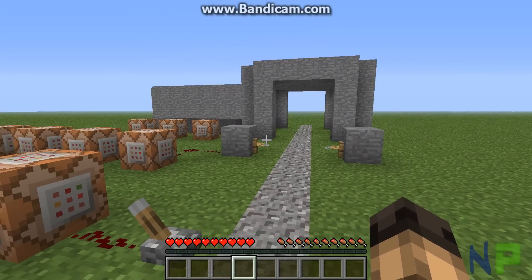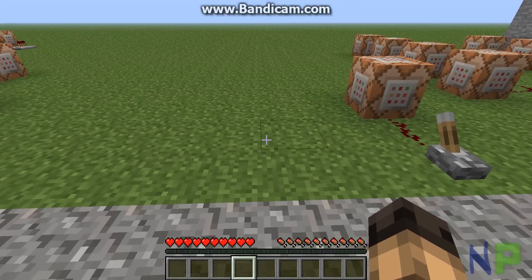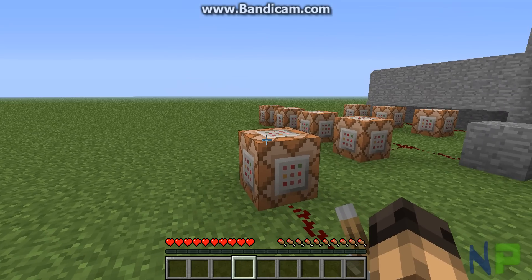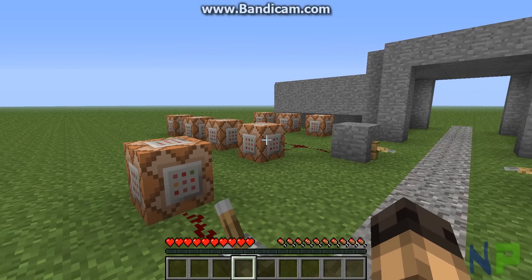So luckily, I'm going to be making this command block episode 2, which comes after episode 1 — common sense. This episode is simply how to spawn blocks for other players in adventure maps, or items, or anything.